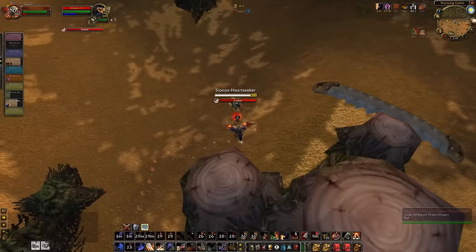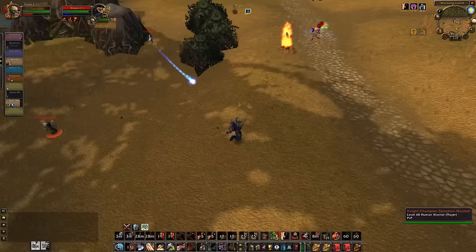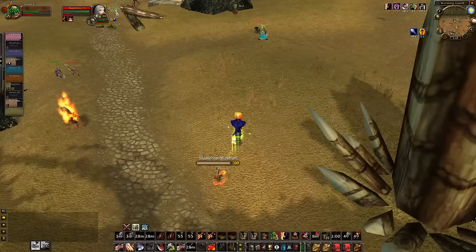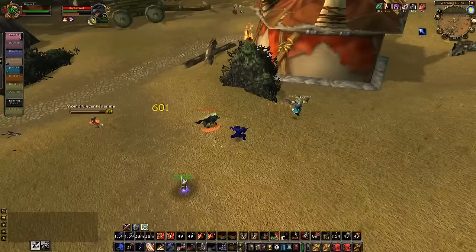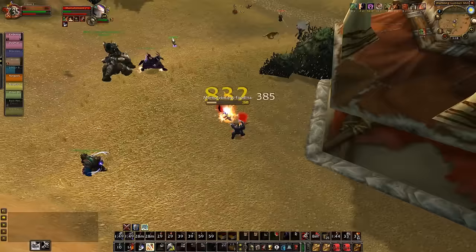I see this priest over here, gonna pop Zerker Rage early in case of fear. If he casts once — Pummel instantly. Oh, he juked me, very well played. I'm gonna try and nade him and the warrior — he resisted. Disarm on this warrior. I'm gonna health pot here, intercept this pet. Nice Windfury on it, just kind of try and back up best I can. Piercing Howl on this warrior to prevent him from touching me — he trinkets it.